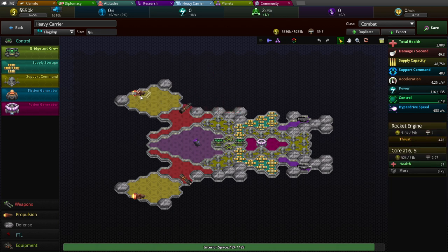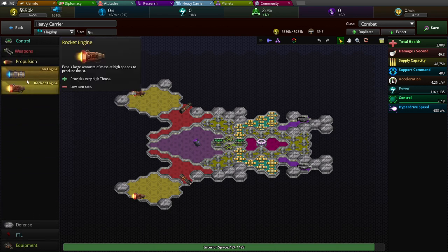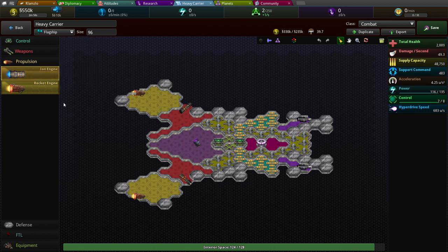The engines — thrust 478 for this engine. It's the main core piece plus all the little bits. The ion engine gives turn rate, lower thrust, and requires power to run. Ion thrusters' exhausts are very small and it can easily rotate.